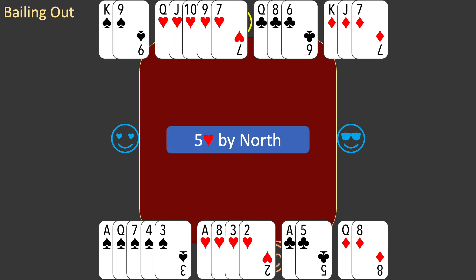Of course, it is possible that your contract of 5 hearts could fail, even with perfect play. This is the risk you have taken to explore the possibility of a slam. Good scoring in bridge is all about taking sensible risks, just like this one.